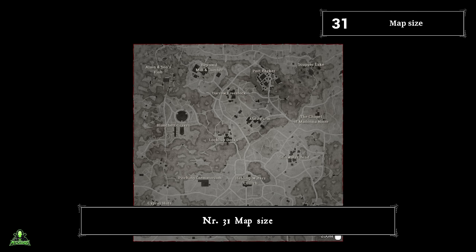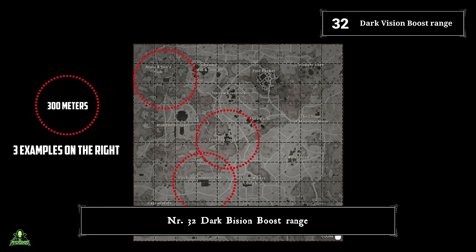Number thirty-one: map size. Both maps are one kilometer by one kilometer. Number thirty-two: dark vision boost range. The dark vision boost range is 150 meters. With that knowledge, you know where you must position yourself to not get detected by the bounty carriers.